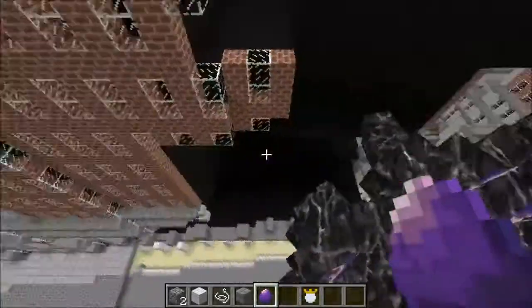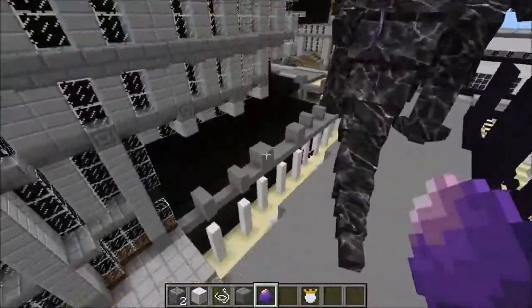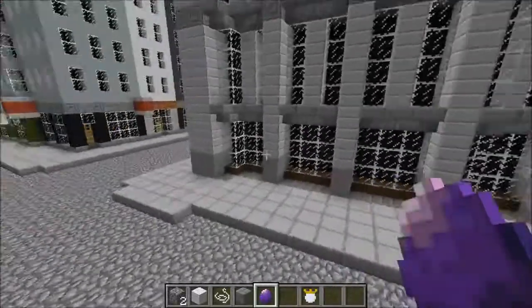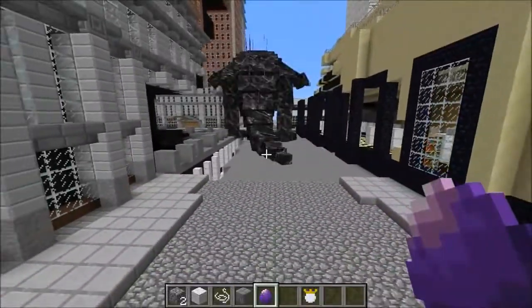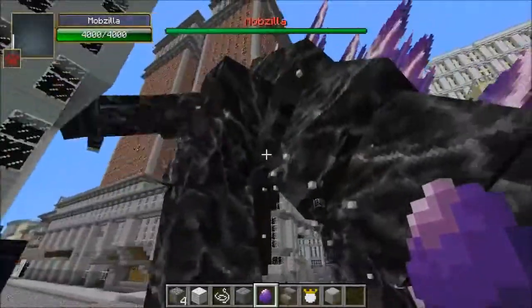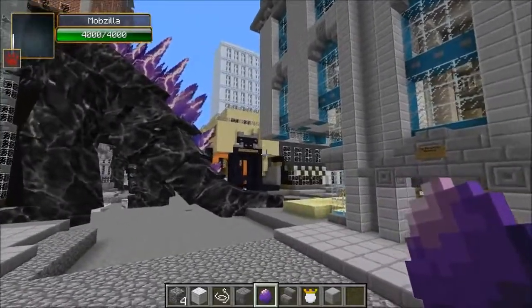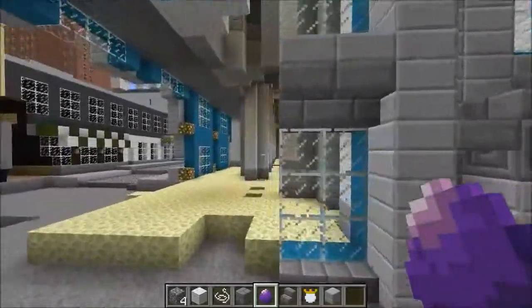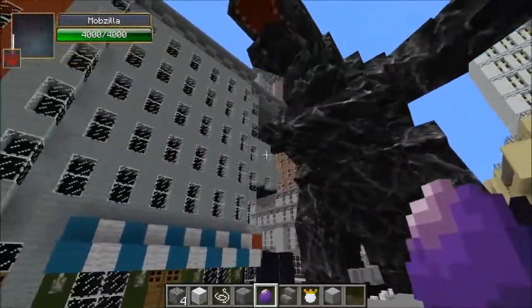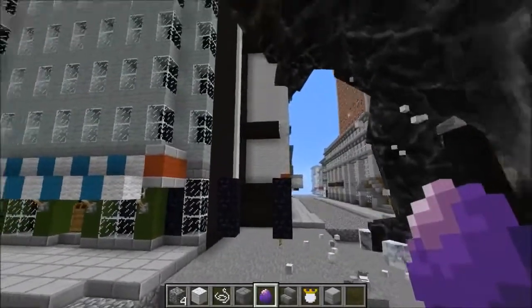Whenever you fight Mobzilla the terrain around you just gets destroyed so bad. Let me get another Mobzilla in here — I'm thinking the tornadoes might pick up Mobzilla, I don't know what's gonna happen with that. There's another one, and you can see the buildings just fall apart. His tail just touching them makes them disappear. That is so sick — look at him walking into it and the building falling apart.